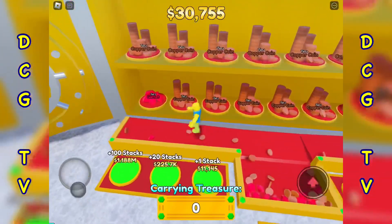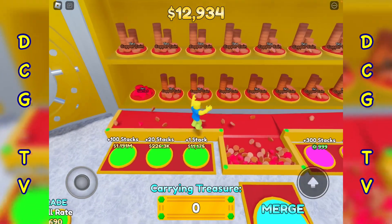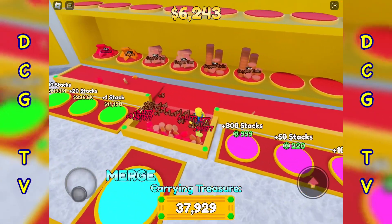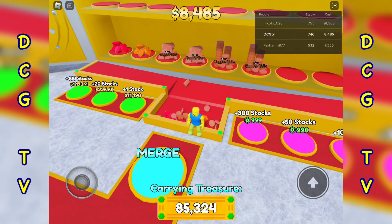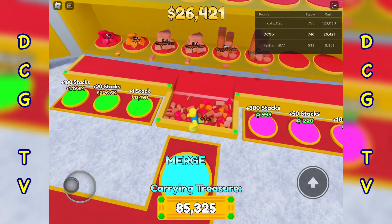Yes, boom, boom — one more — and boom, there we go, I merged those. Excellent! So how many stacks do we have at the moment? 746. Right, so it was 729 to get the Garnet, so the next one is going to be around 2,200.